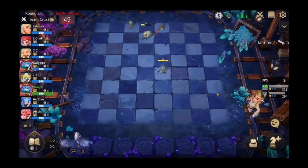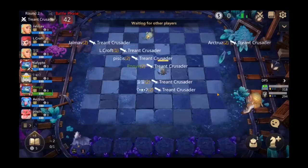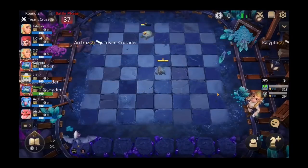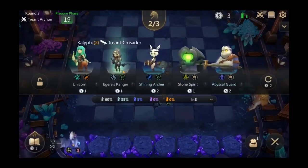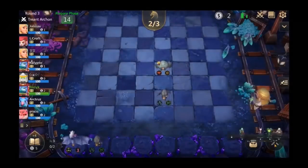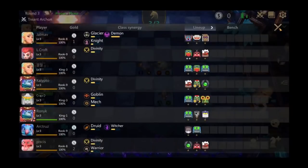Aggersus Ranger is not that good since the nerfs — she's a solid unit because she builds into Aggersus and the bonus is good. Frost Knight is probably one of the worst units in the game unless you have him at three star with a lot of tankiness. He gets another Aggersus Ranger which pairs them off. Now I would buy the Shining Archer — it's not a great unit by itself but it sets me up for three Hunters, which is a very good early game synergy.